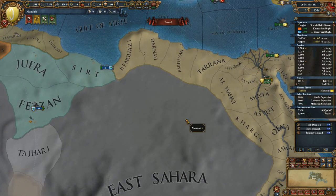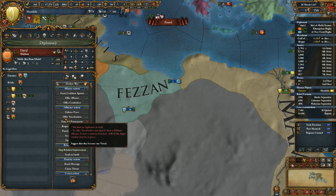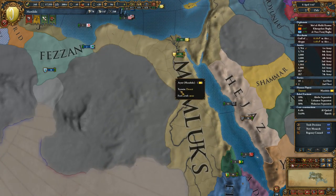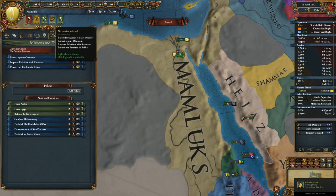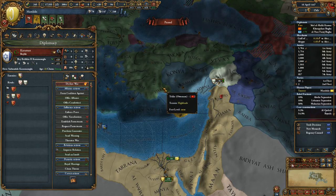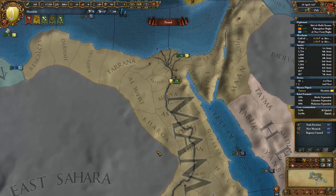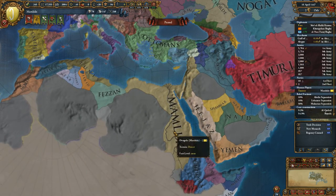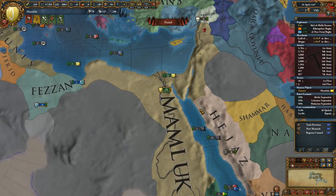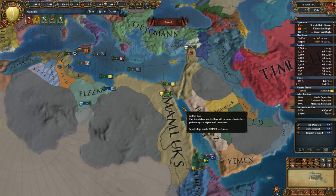Fezzan accepted vassalization. Now we can try to vassalize Jerid as well — that would put us over our diplomatic relations limit, but I don't really care. We can protect against the Ottomans; Karaman loves us and would ally us, but when the Ottomans attack them I don't really want to fight the Ottomans in this achievement run because it's almost over. I'm about to show you the twist in the next episode: we have the land, but we're in the wrong culture and can't change it because we have too much land — and we can't give up land because we need to own all of Egypt. But there are ways around that.